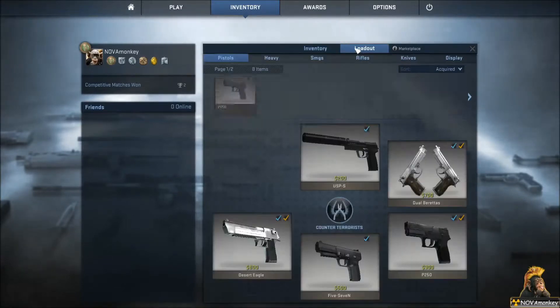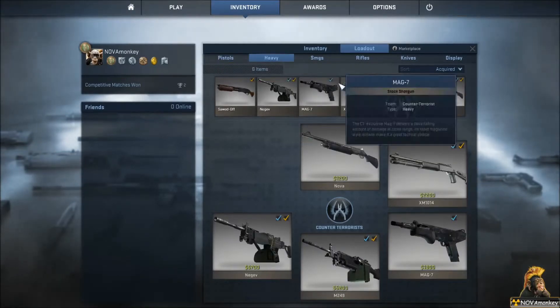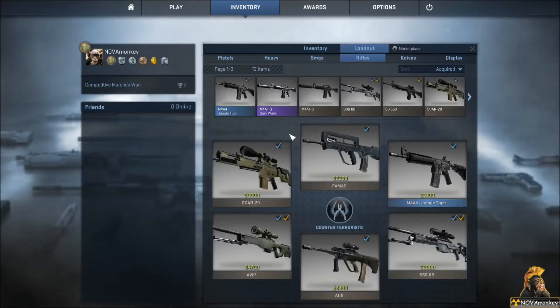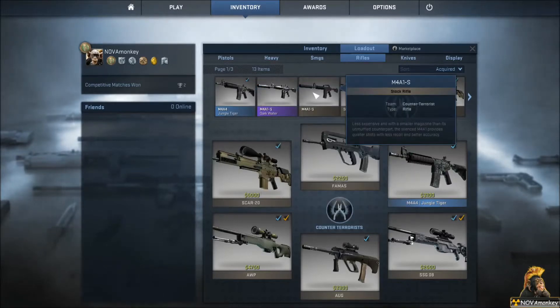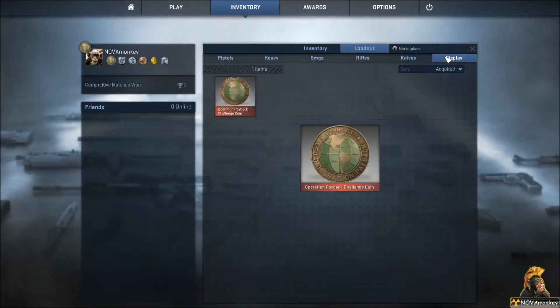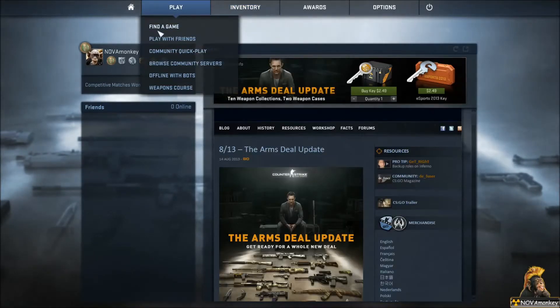That was the inventory screen — let's check out the loadout now, where you can manage your skins and whatnot. Alright, let's jump in the game and see if we can get a crate.